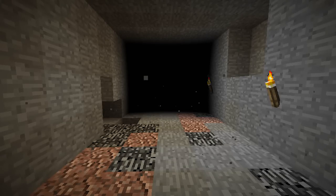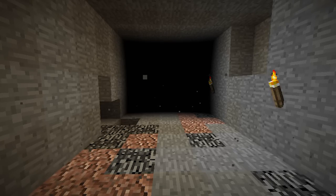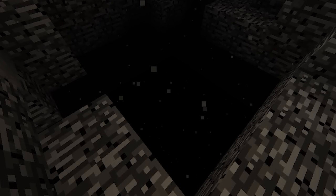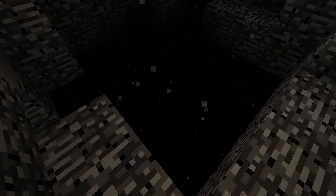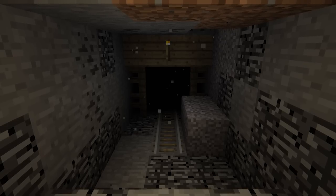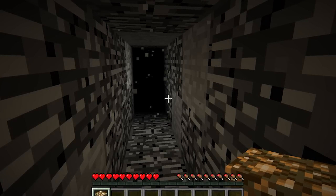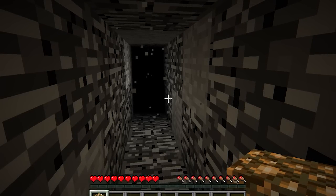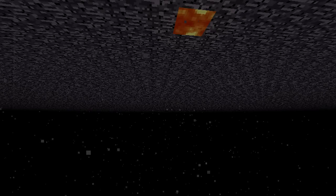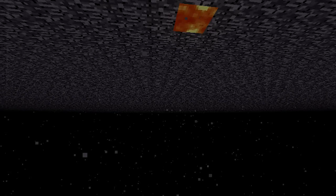In version beta 1.8, a feature known as void fog was introduced into the game. As the player descended below Y17 in a cave, the void fog and some particles would start to appear. As the player traveled deeper, the void fog would become a lot more present until visibility was reduced to just a few blocks, eventually leaving the player in complete darkness. The void fog feature was removed in release 1.8 due to some players reporting performance issues.